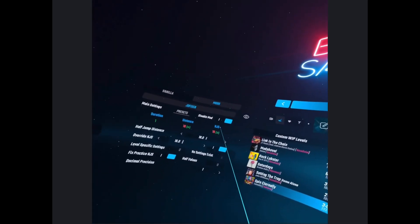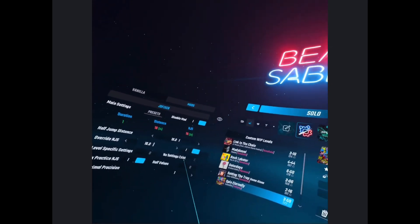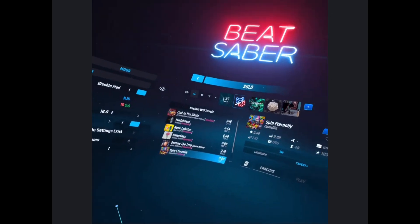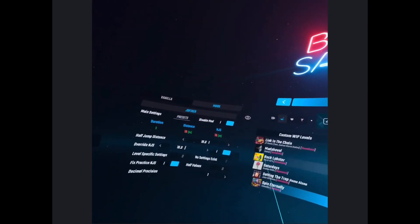Before we get started, the note jump speed is I think way too high. I know it's high notes per second, but I probably wouldn't put it over like 18 or 19 at the most. I saw you have jump distance being really high, but I almost think that's going to be to your disadvantage because it's going to look really cluttered.